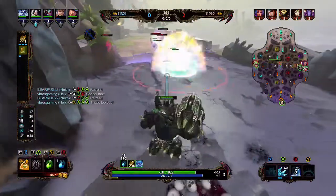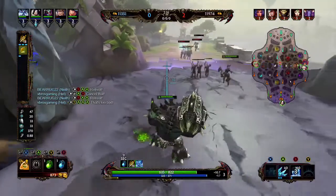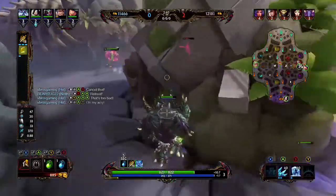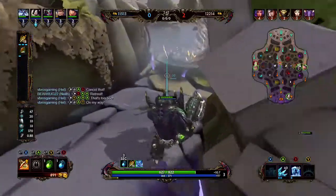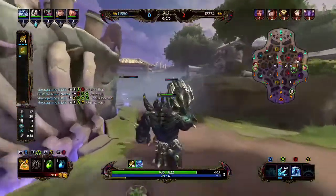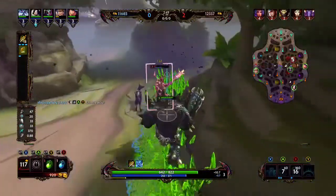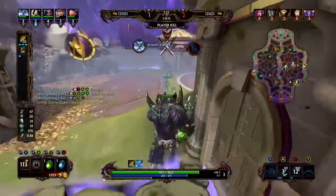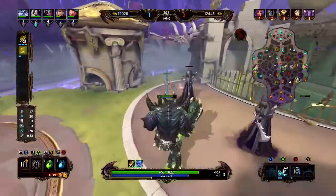Now let's talk about the way you level up his abilities. I like to max out his two first — his Ice Wall — unless I'm playing a more supportive role, then I'll max out the three first so the freeze lasts longer. But in the jungle we want to go with the two first, then the three, then his wall, while alternating in the ultimate whenever you have a point available.